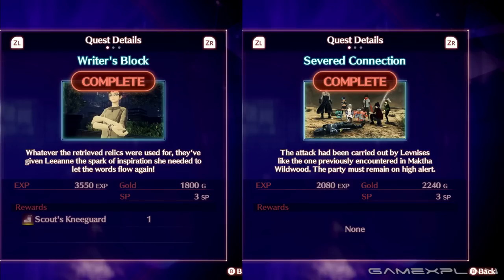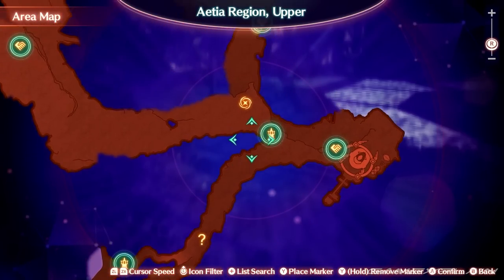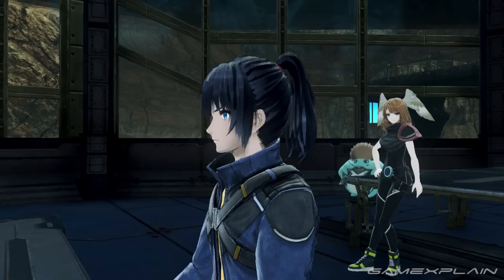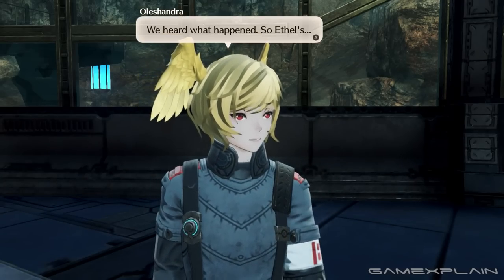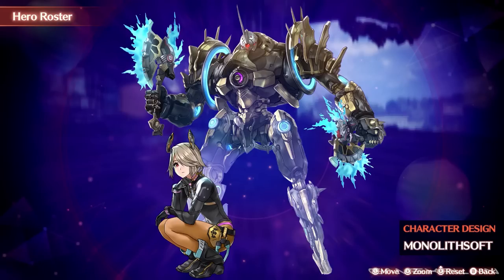Now, if for some reason completing all of these quests still won't make this event start near Colony Omega, you may need to complete more side quests in Colony 4. This is by far the most complex hero to obtain, but given that she's the last one in the list, it makes sense.